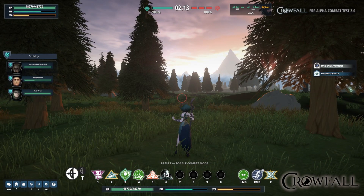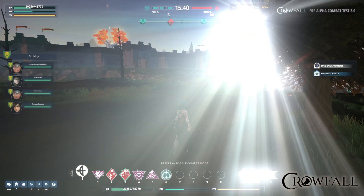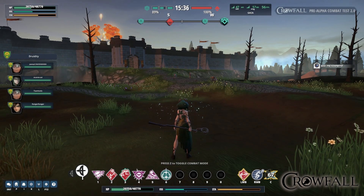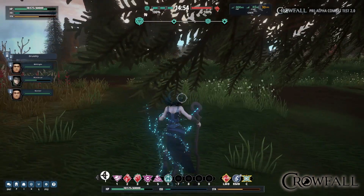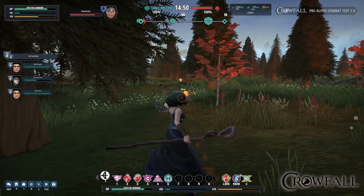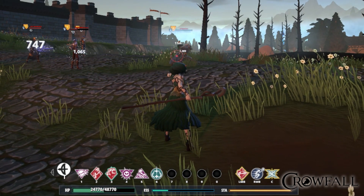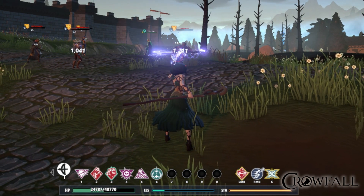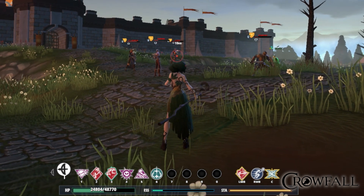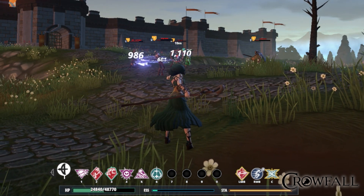Here she is changing to her nuking tray. The Druid's right click power is a blink called Dissipate, and you'll notice she uses it to blink around the field of battle. Here she is about to roast a confessor in the face. The Druid here is using her left click attack, arcing lightning in her nuking tray, and just chaining it between as many targets as are out there — looks pretty cool.